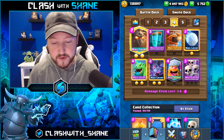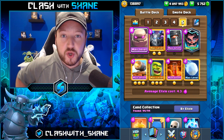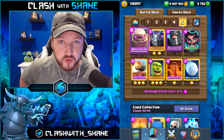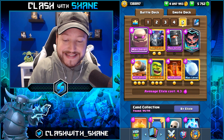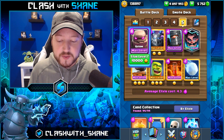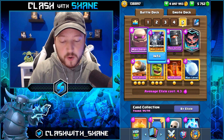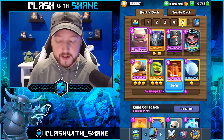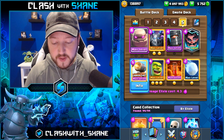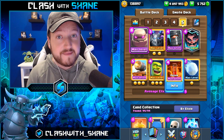Fifth and finally, we have the Golem Beatdown deck. I did a video on this recently — it's a very strong option and a similarly easy deck to use, like Lava Clone, though not quite as easy. Golem is one of the easier win conditions overall, which is why I recommend giving it a shot. Poison, Snowball, Goblin Cage, Cannon Cart — it's a beast. Those are my top five decks for today.